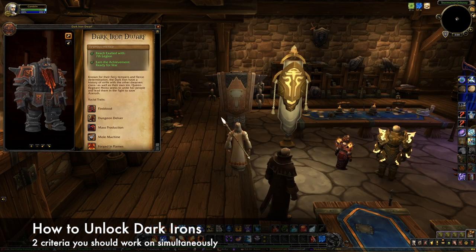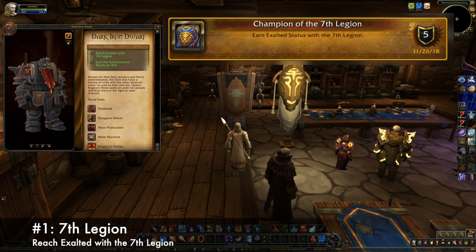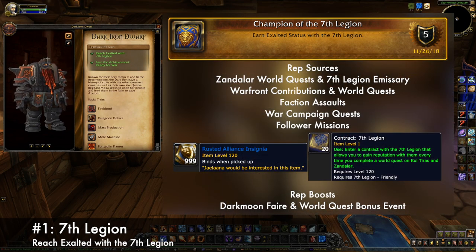Now let's talk about how you unlock this allied race. There are two criteria you need to complete, both of which should be worked on at the same time. The first is to reach Exalted with the 7th Legion. There are many ways to gain reputation with this faction. The primary source, and the one you'll probably spend the most time doing, will be world quests.